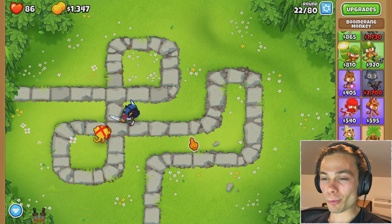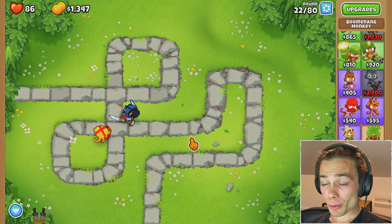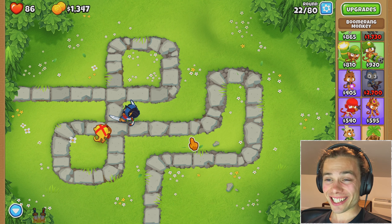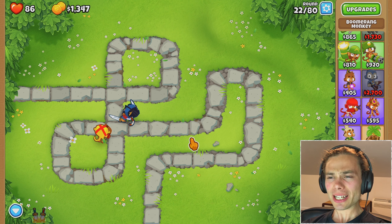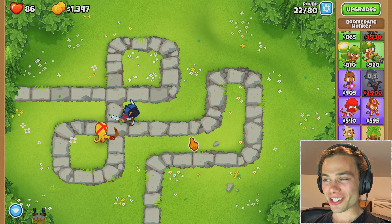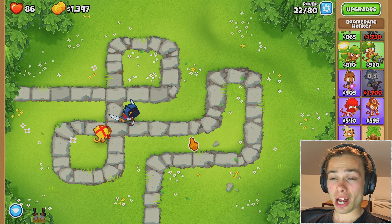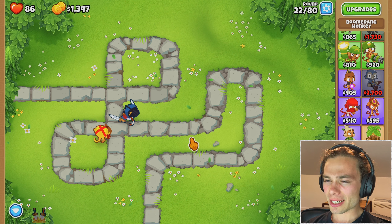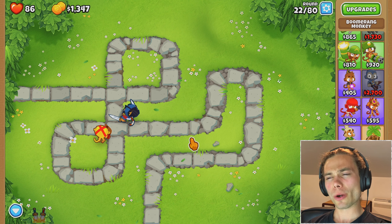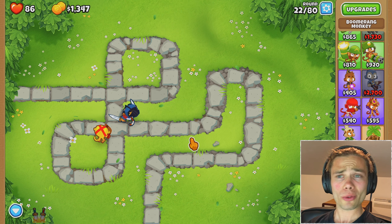So now that leaves me with the question, what do I want to be getting? Do I want to prioritize banana farm? Nothing is squeaking through but I could also get a druid or a wizard monkey just to be able to take out camos and leads, because unless you can get some serious banana farm farming going you are just going to be struggling for money the entire time. Probably a wizard monkey, but then I have to worry about purples.